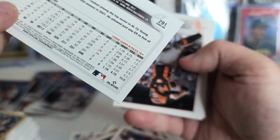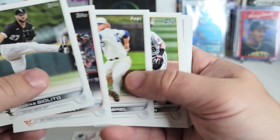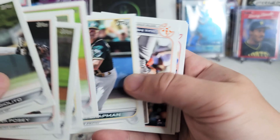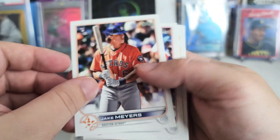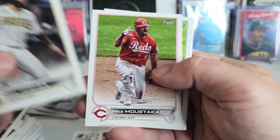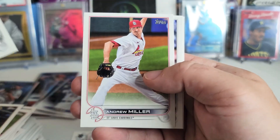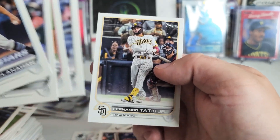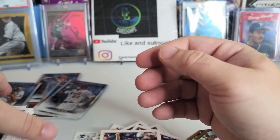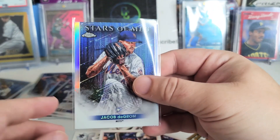Lucas Giolito — not a short print, so that's going to end it for our good cards. Buster Posey, Kimbrel, Moran, Chapman, Jake Myers rookie, Patrick Wisdom, Eric Hosmer, Mike Moustakas, Marco Gonzalez, Beecher Stars, Shane McClanahan, John Gray, Andrew Miller, Anthony Rizzo, and Fernando Tatis Jr. Not a bad opening — some nice cards in this one. Definitely sleeving up the chrome card — you always gotta sleeve those up so they don't get scratched.